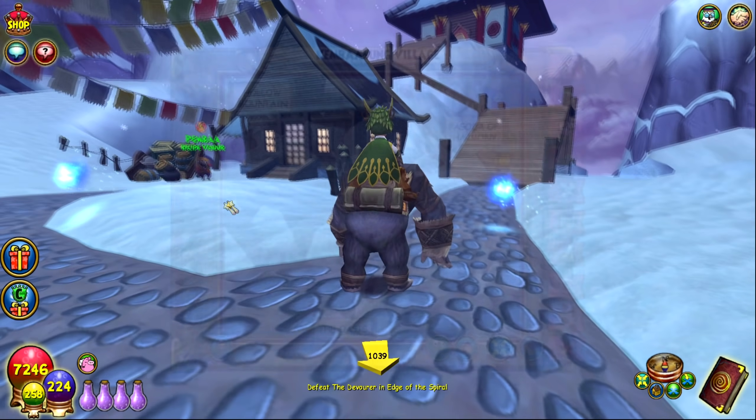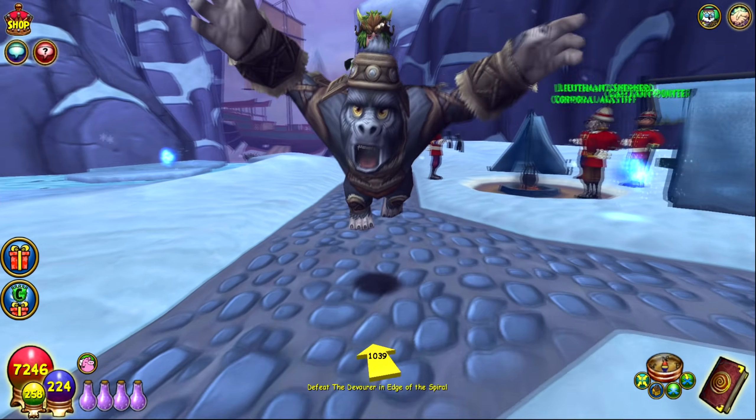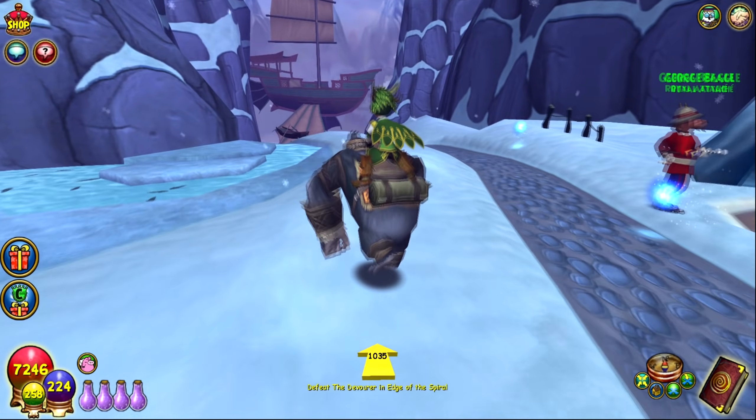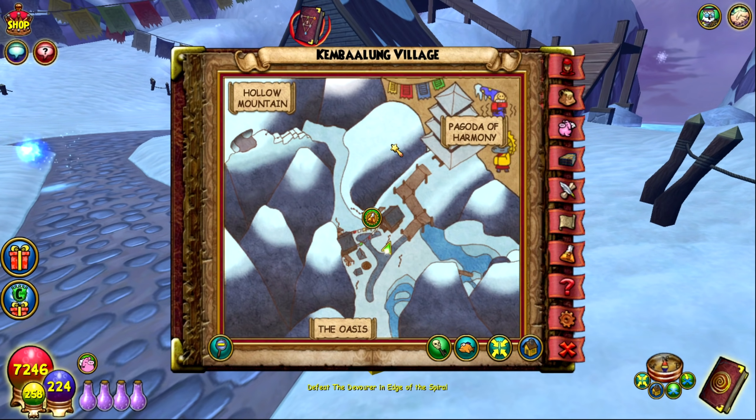The next best gear comes from the Pagoda of Harmony and Hollow Mountain — two separate dungeons in Kembaalong Village. This is a side quest you get from a sergeant in Krokotopia, accessed via one of the teleporters there. Take the boat over and you'll reach the area. The Pagoda of Harmony and Hollow Mountain both drop gear you'll want, including some from the Temple Guardian and Master Tonkatsu. If you want good gear for levels 25 through 29, Kembaalong Village is definitely a good place to go.